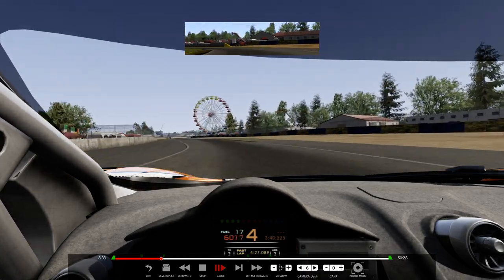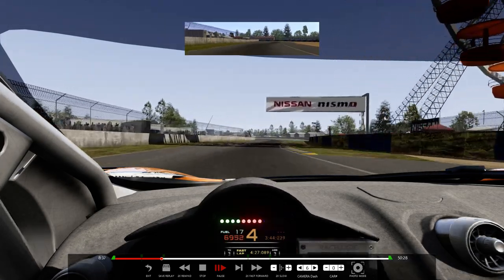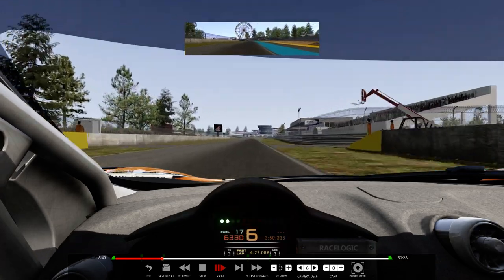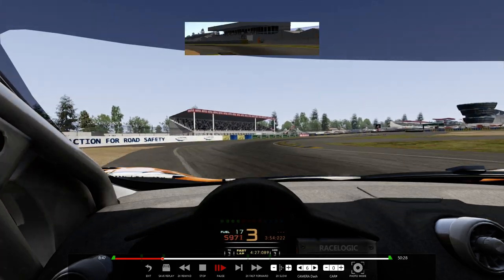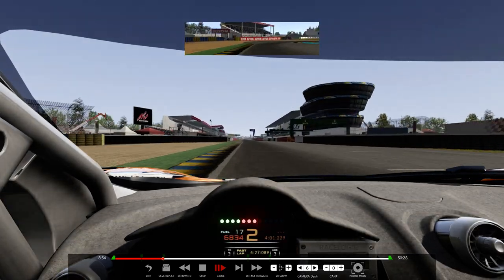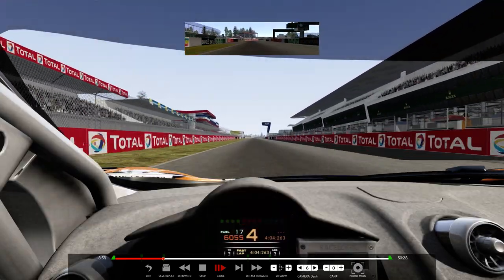Hug this one. This is quite a difficult one because it's easy to go out wide right on that one, now floor it. Now you've got the pit entrance on the right hand side here. Drop it down to 3rd, cut the corners, cut there, cut there, down to 2nd, cut there, cut there and now get on the throttle as early as possible to get to the start finish line. And that is the seat. That's the lap mate.